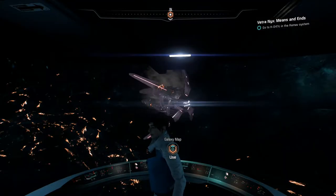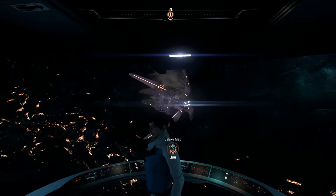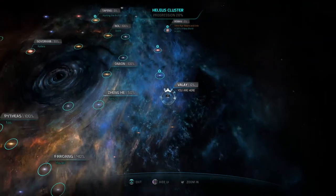Hey, what's up everybody, my name is TrophyNet and welcome back to Mass Effect Andromeda. Today we're going to do another loyalty mission — namely the loyalty mission of Vetra Nyx. We need to go check out what Vetra's sister Sid has found out about some missing colonists. I'll see you guys at the designated planet.